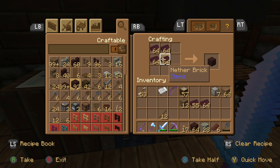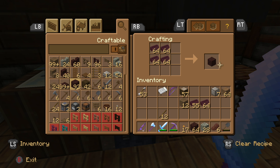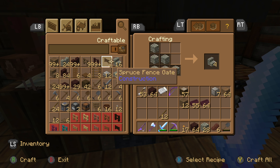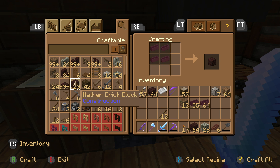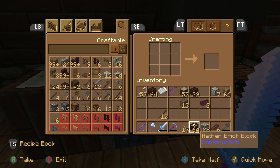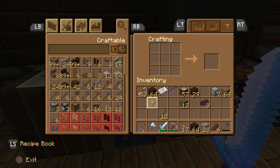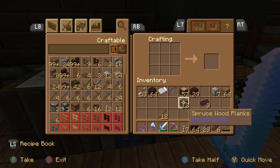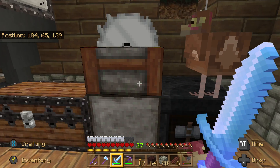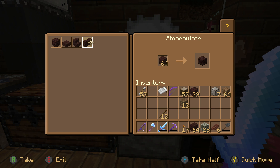It takes four bricks to make a single nether brick block. I'm going to press Y to make as many as I can. See how many bricks it took to make just two and a half stacks of nether brick blocks. Now that we have that, we can create some stairs, some fences, and some slabs — and also this, a chiseled nether brick.